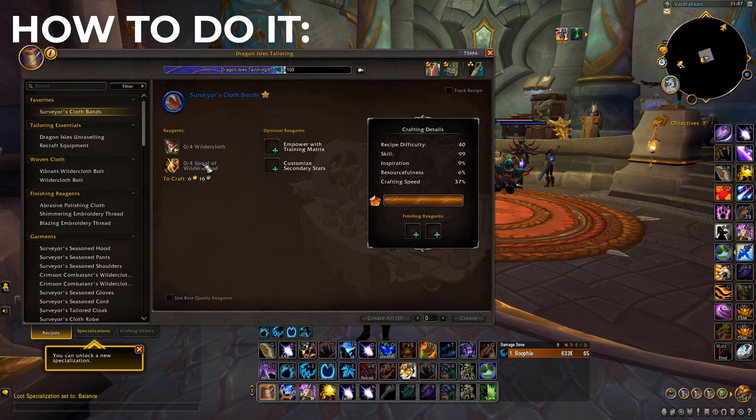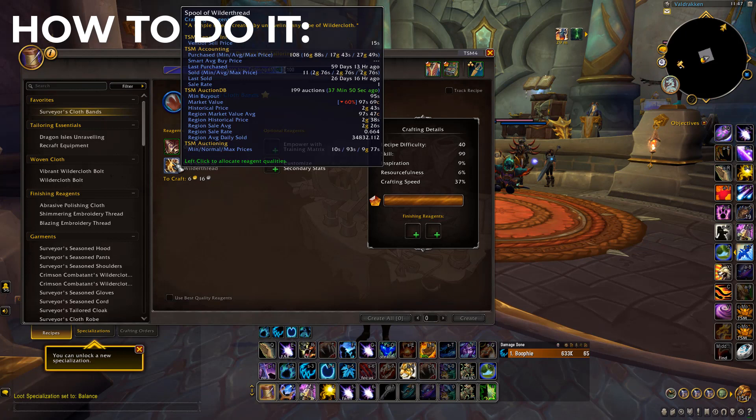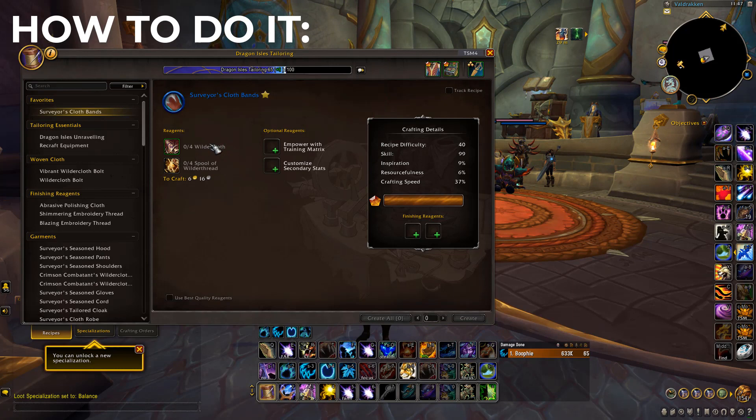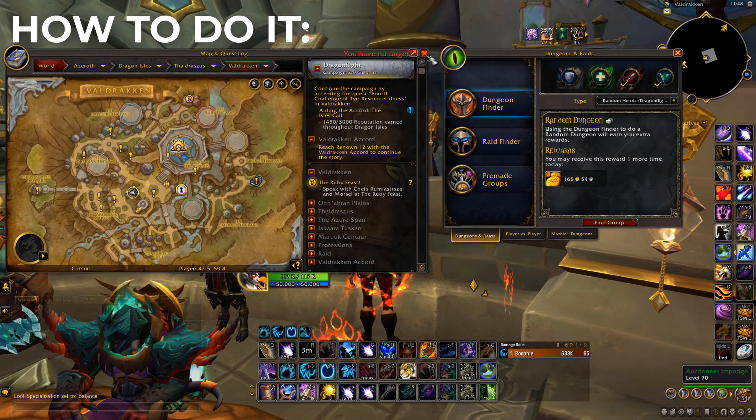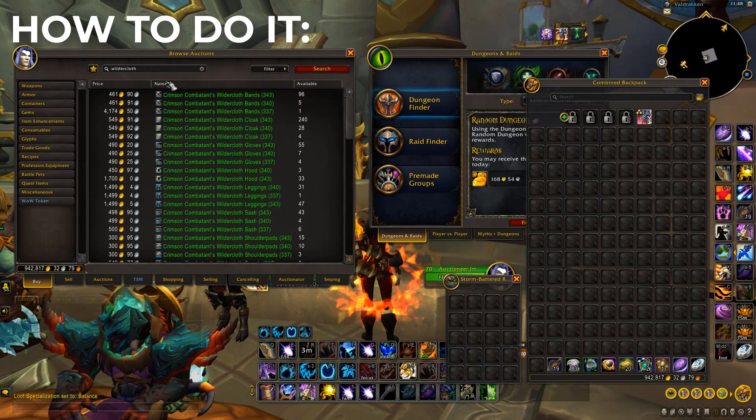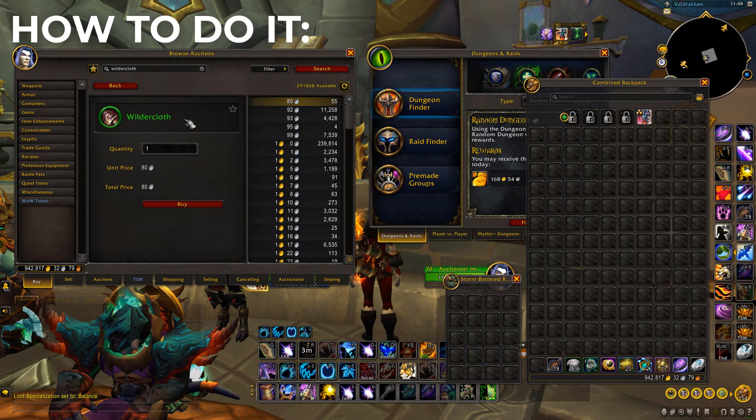Now I'll show you how to actually do the shuffle the most efficient way. Obviously you're going to need to buy wilder cloth. You can also craft the spools of wilder thread, however I recommend just buying them — they're extremely cheap on the auction house. We're going to buy a thousand of each, so four thousand wilder cloth and four thousand spools of thread. As you can see, wilder cloth is usually under one gold each, so four thousand of these is only three thousand six hundred and seventy-three gold.